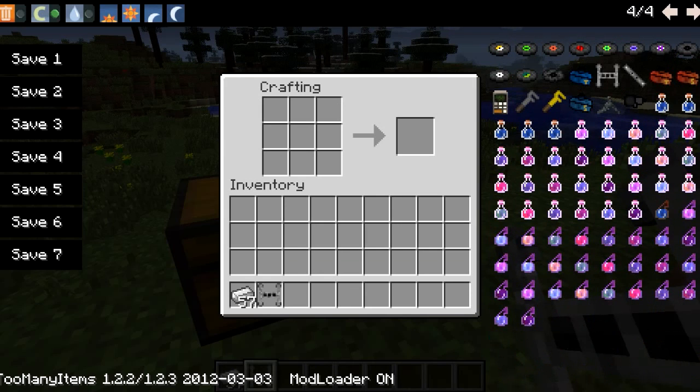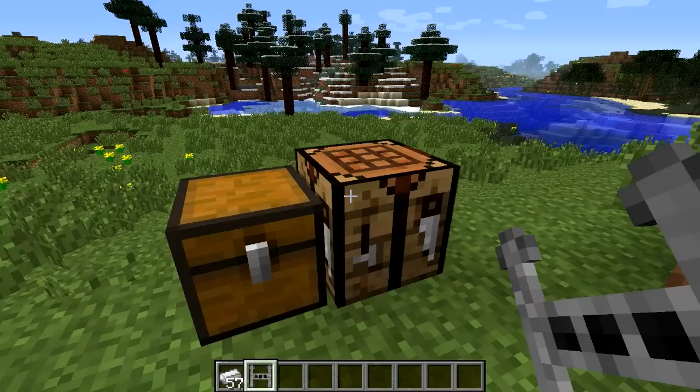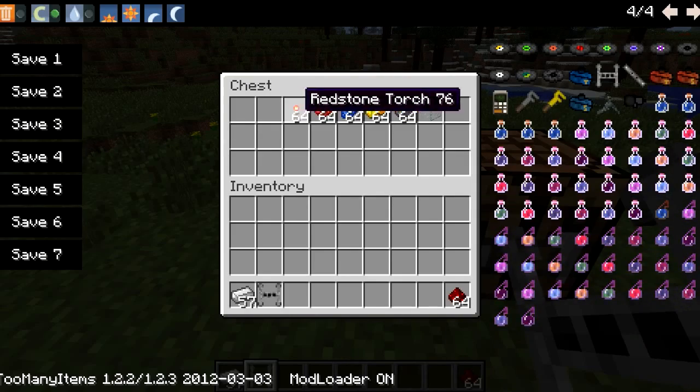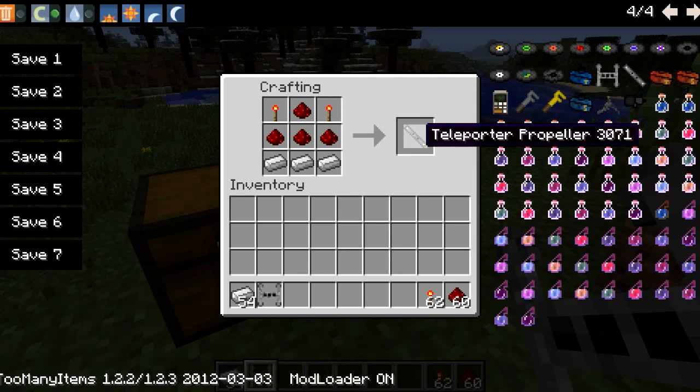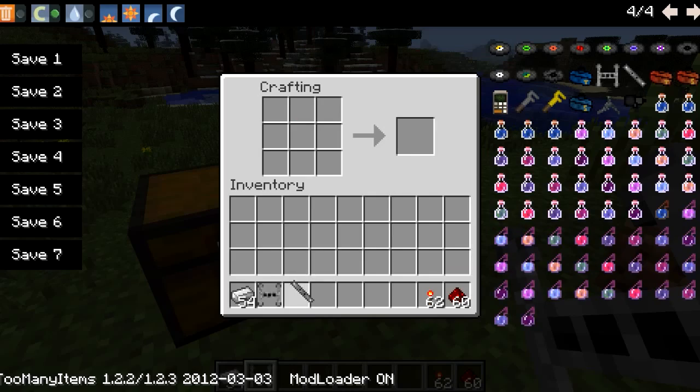Then you're going to want a Teleport Propeller, and for this you need some redstone and redstone torches. It goes like this: you've got three iron across the bottom, redstone in an upside-down T shape like that, and the torches go like that.